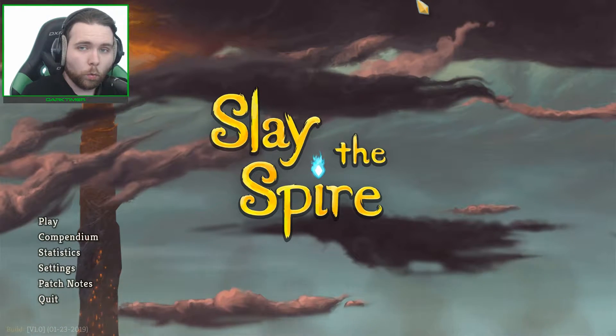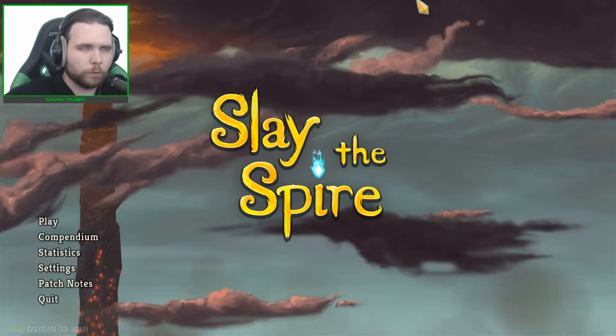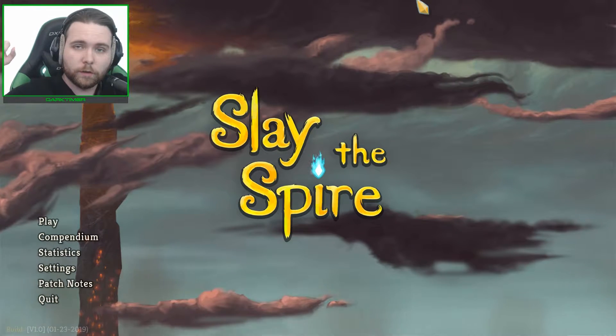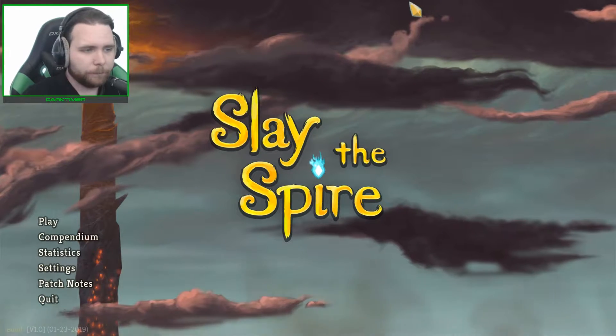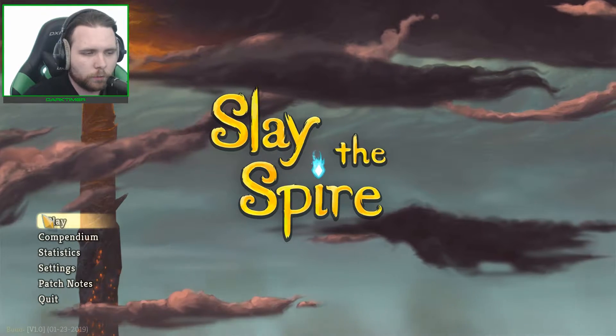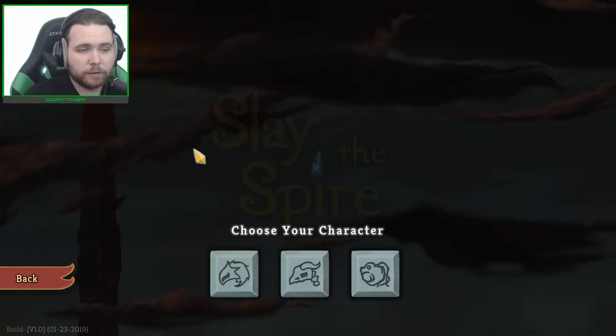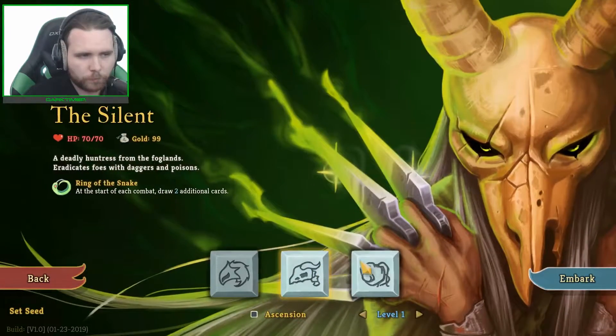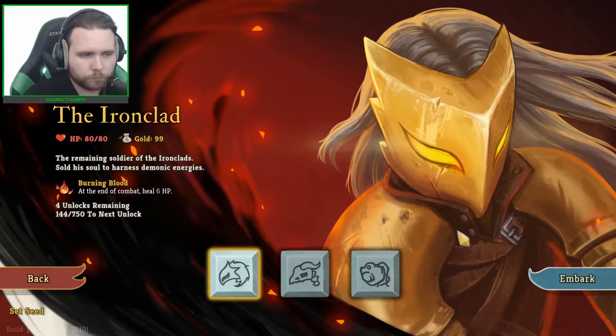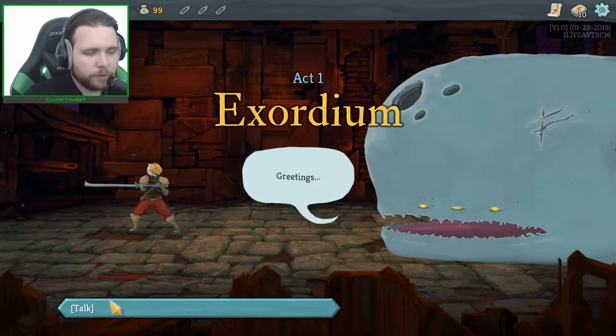Last time we were victorious - we won, we killed the Awoken One. So now since we completed it with the Silent, our next task is to complete it with the Ironclad. Let's see how we do - I've only played with them a very small handful of times.